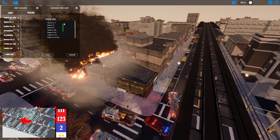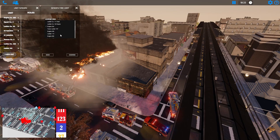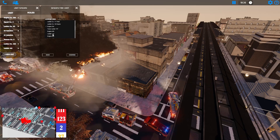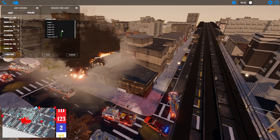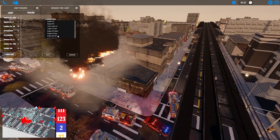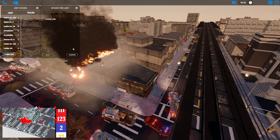We brought Engine 255 — we could bring Tower Ladder 157, but maybe let's finish out our engines first. Let's get something we don't generally take a lot. All the older stuff — let's take Engine 236.